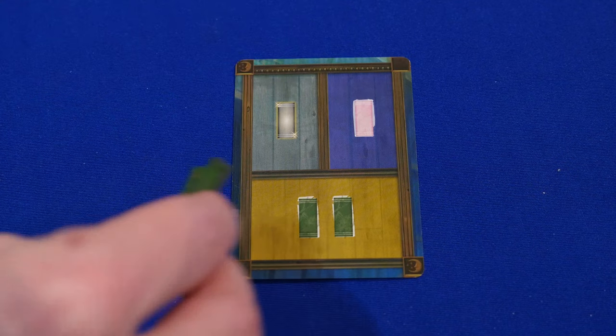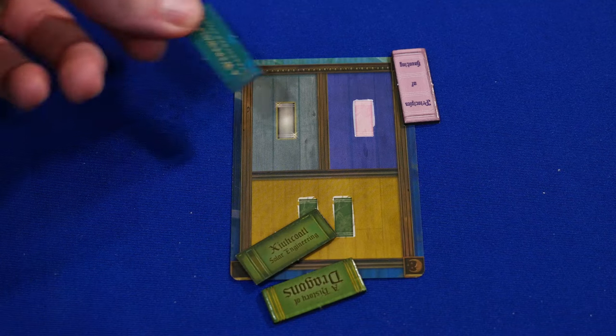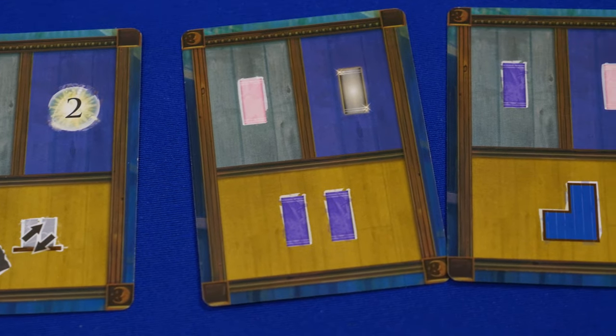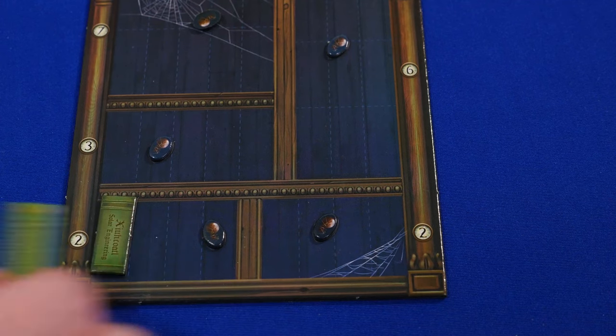At the beginning of each round, everyone reveals a card from their hand. They gain the benefit in the bottom section of the card. And then the player to your left and right gain those things too based on what's on the top left and top right of the card — like book tiles, points, ways to rearrange books, and things like that. Then players place the books they gained on their shelves legally.